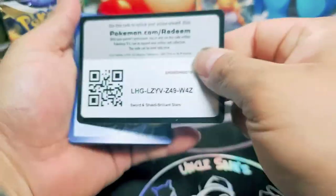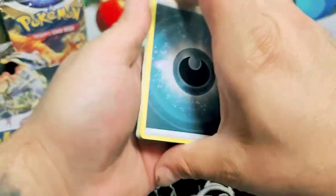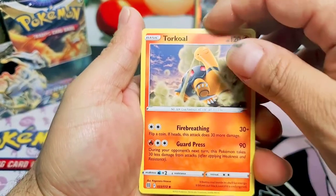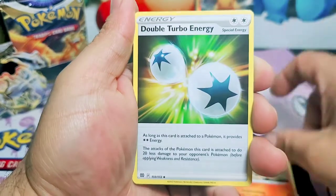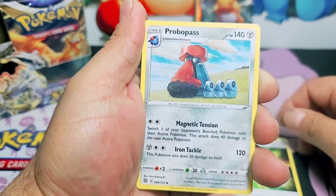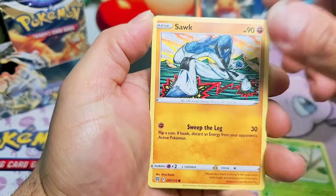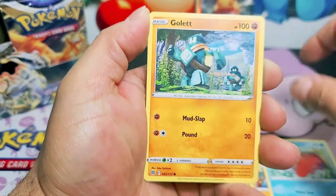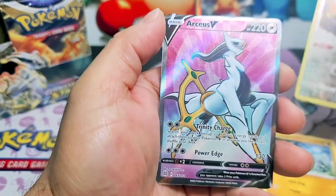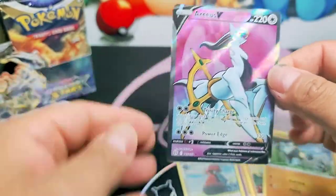Here we go, code card for you guys. We have an energy. We have a Torko - Torko is pretty cool, I like Torko. Provo Pass - looks like he's got babies next to him. Cheorubi. Sock. Corfish. Gallet. Tornadus reverse, nice. Let's go guys - we got an Arceus card! What a pull.